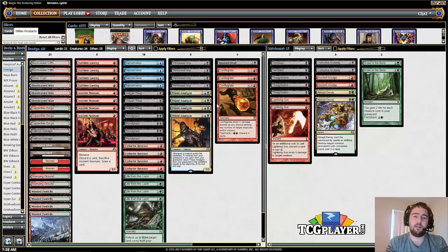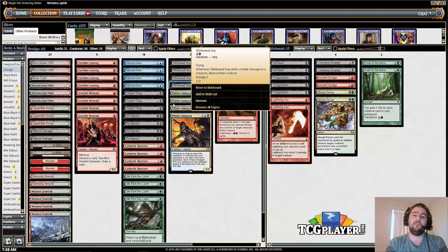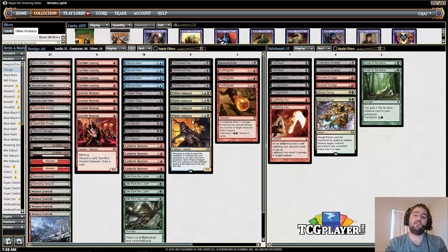Stinkweed Imp is the best dredge creature in the format right now. It has Dredge 5, and it's also a 1/2 with deathtouch and flying, so sometimes you will hard-cast it on board and it'll be relevant.